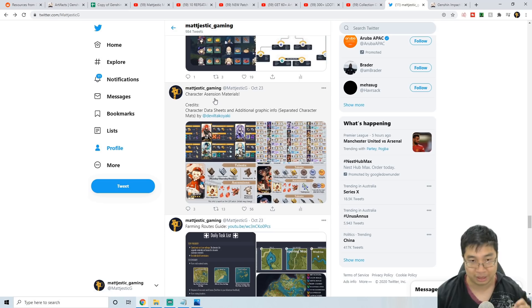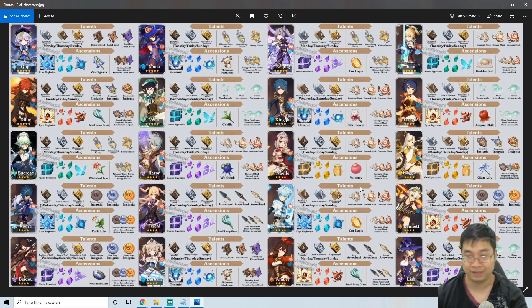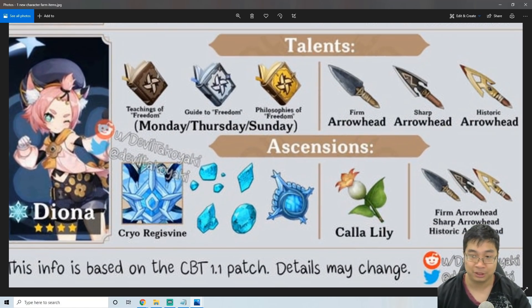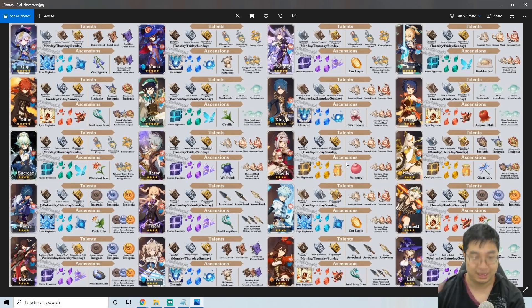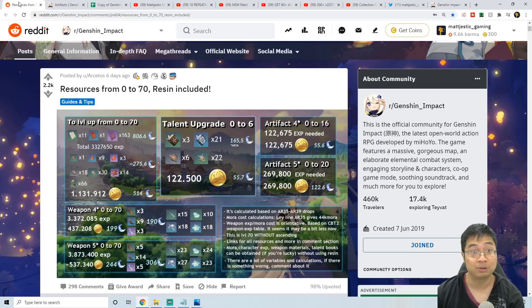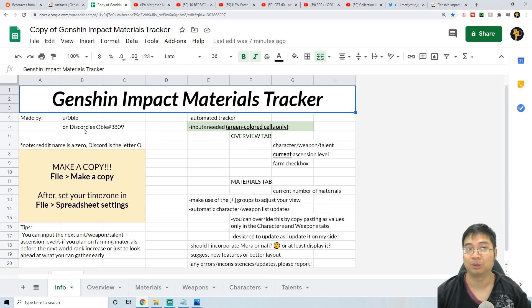Before we finish, I'll be posting all the picture summaries and guides on my Twitter. I also want to give special thanks and credit to all the content creators who made those available. DevilTakoyaki created the character ascension material picture guides, the Reddit poster is Arcetos, and Obo is the creator of the Excel tracker. Very thankful for them sharing this and making more resources available for everyone.